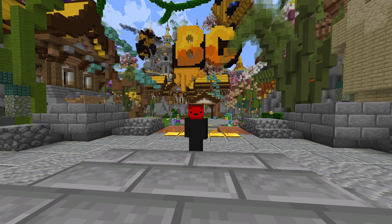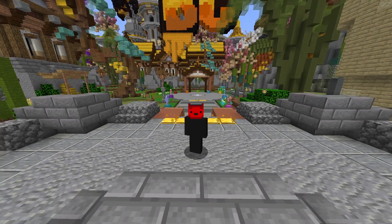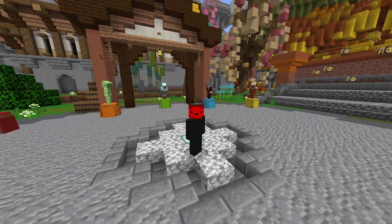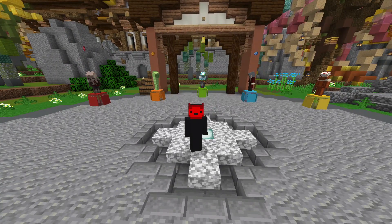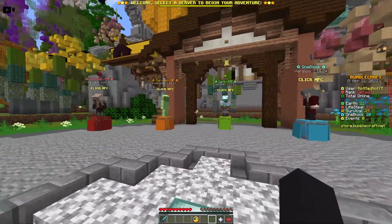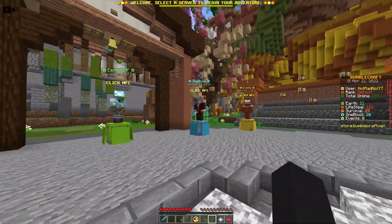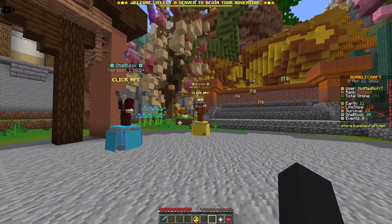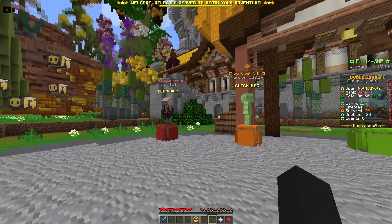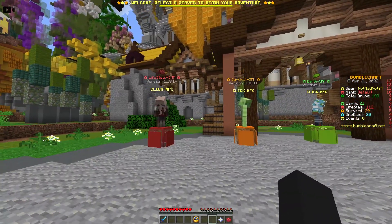The first one, which is probably tied for my favorite, is the Bumblecraft SMP. Not only does it have a lifesteal SMP, it also has other SMPs you can play if you get bored — a survival SMP, an earth SMP, one block, and events. All of these are on 1.18, which is definitely an upside since it's well up to date.